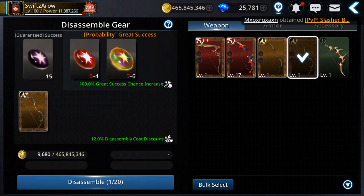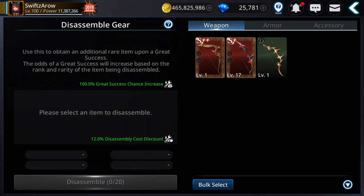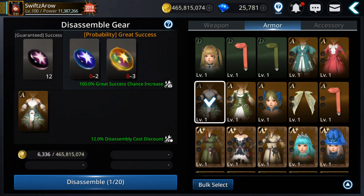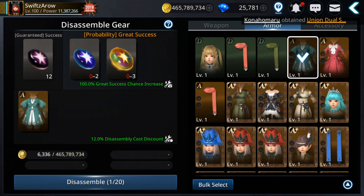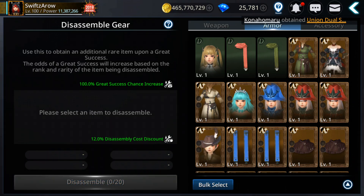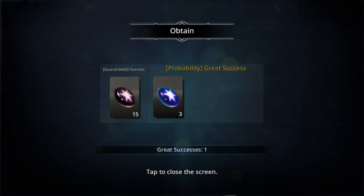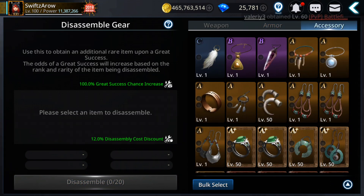Okay let's try with some of these. It seems it's kind of random. Getting threes repeatedly from these pieces. Let's see the S gear — should I get high? Come on. Okay let's see accessories.